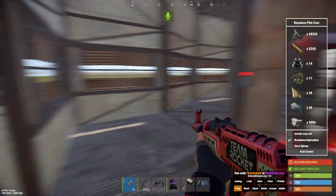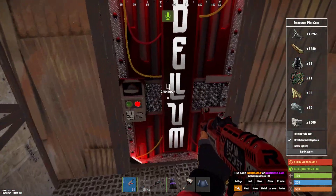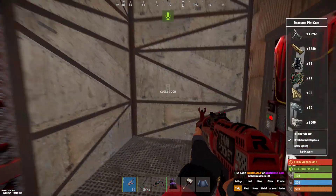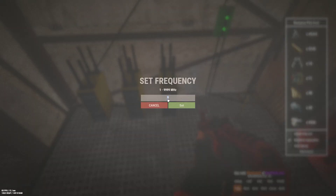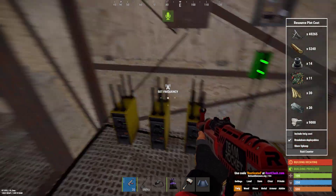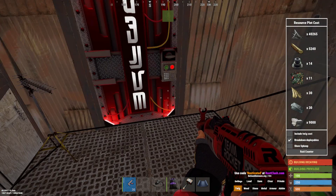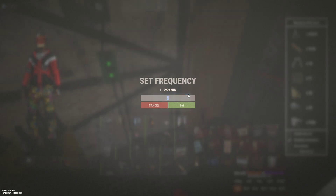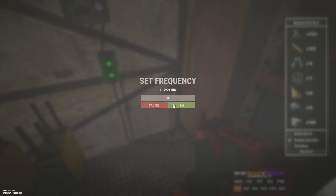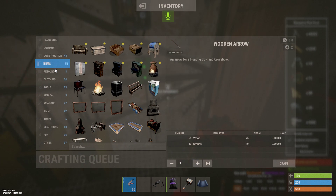I set this base up with some C4. I'd have to replace them, but I got one, two, and three broadcasters set up, so three broadcasters — you need three C4. That's set at 10, so that's got to be set at 10, so that you can control the switch on and off. Let's get some C4 real quick and let me show you something you can have some fun with here in Rust.